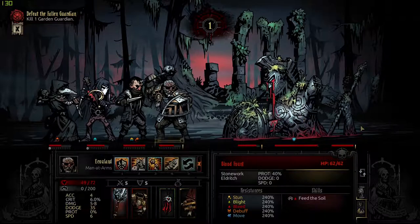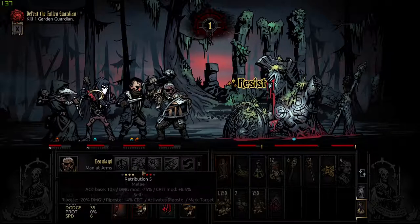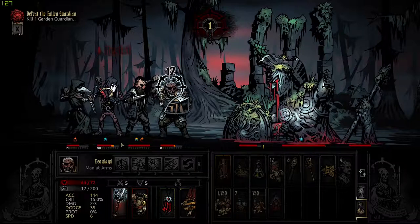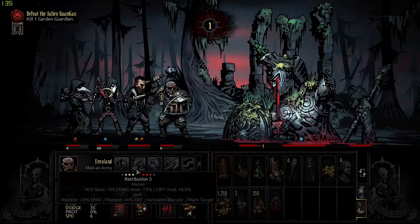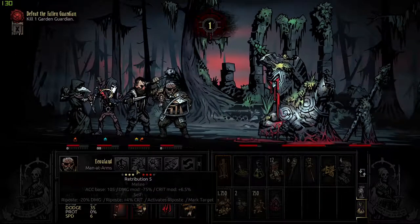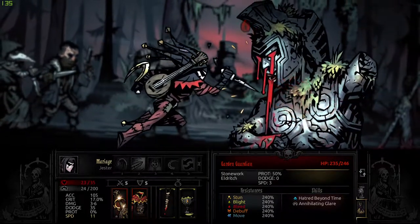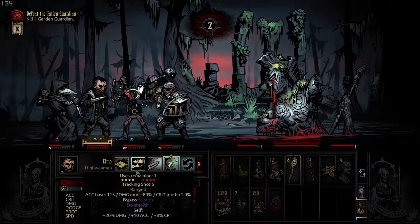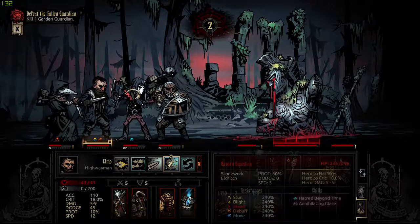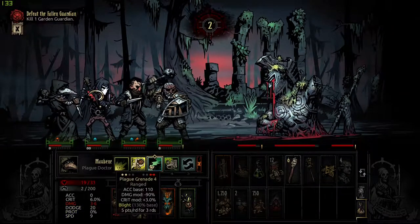There is one more boss: the Fanatic. A madman who wanders through normal dungeons every once in a while, with his own personalised stake to burn the diseased on. That man dislikes the Crimson Curse nearly as much as I do, which makes me curious of one thing only. Whenever he is defeated, he drops two vials of the cure.